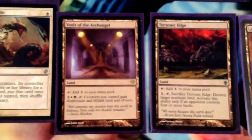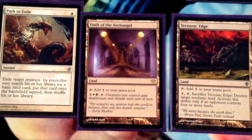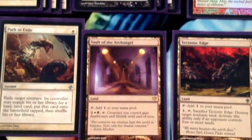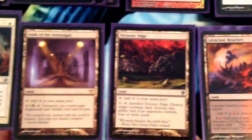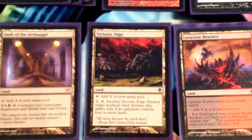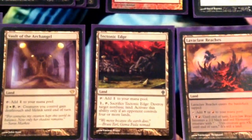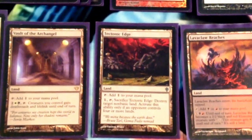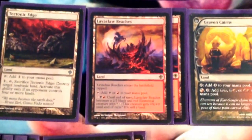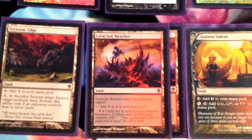Now our mana base — 1 Vault of the Archangel, kind of our way to gain life in the aggro and burn matchups. It also allows our Lingering Souls tokens to just trade with pretty much everything, making attacking really bad for a lot of decks. With 1 Tectonic Edge — you could easily play more if you have Fetchlands. Against Tron, taking them off their Tron lands is a huge deal. Against UWR Control, killing Celestial Colonnades. Against Melira Pod, killing Gavony Township. It just does a whole lot of things in a whole lot of matchups. Since I don't have my own personal Fetchlands, we're only playing the one. We also have Manlands, because we definitely wanted Manlands that weren't Mutavault, since we're not really a tribal deck.